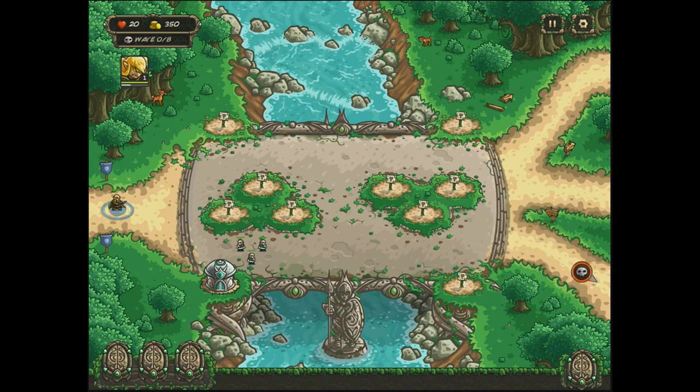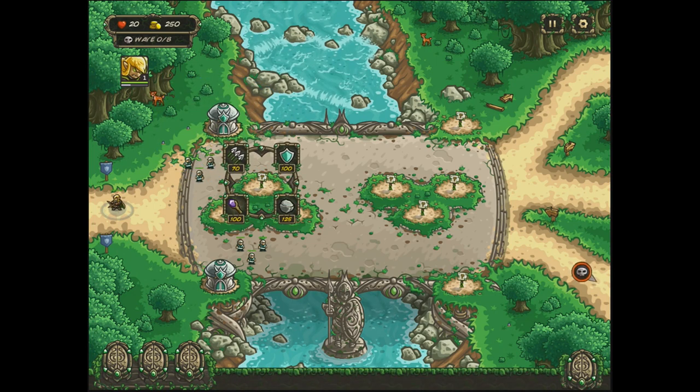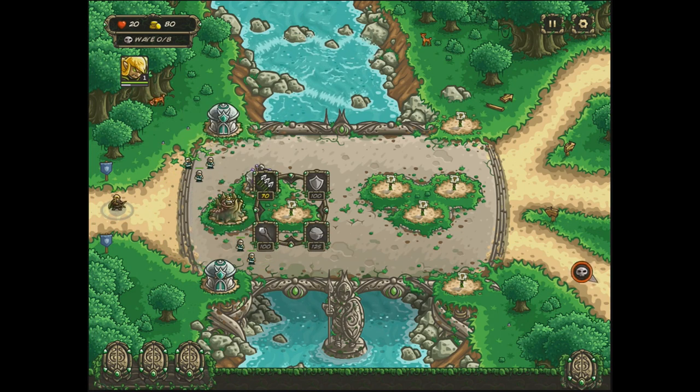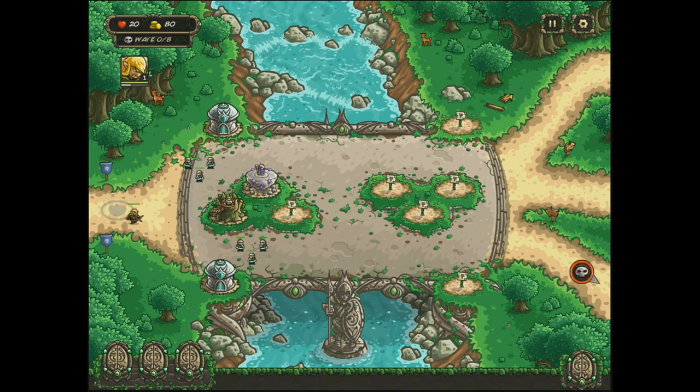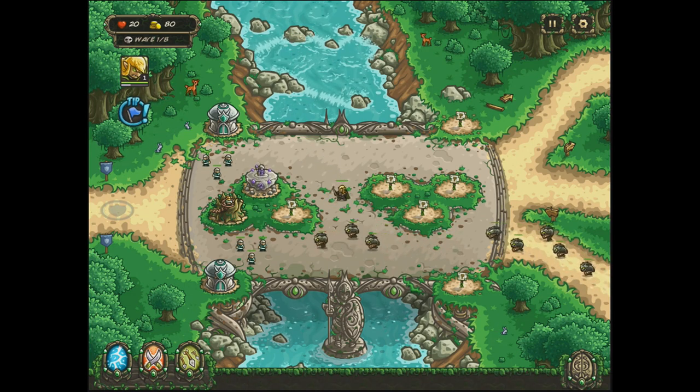What do we got coming out? We got some gnoll reavers. Regular gnoll reavers aren't that hard to deal with. I'm going to build most of my defense in the back here for now. So we're going to get one mage, one archer, and another mage once we get the money for it.